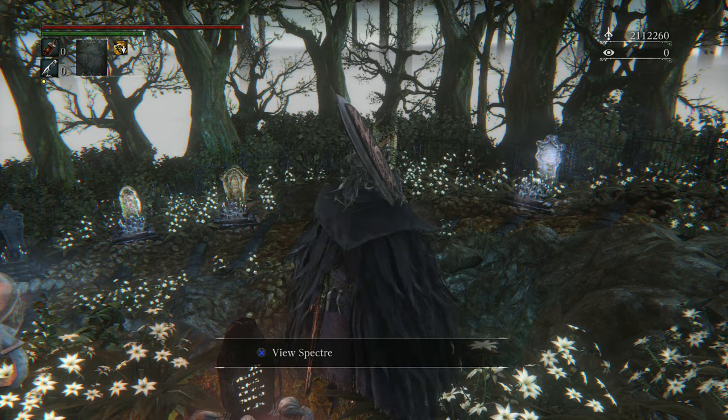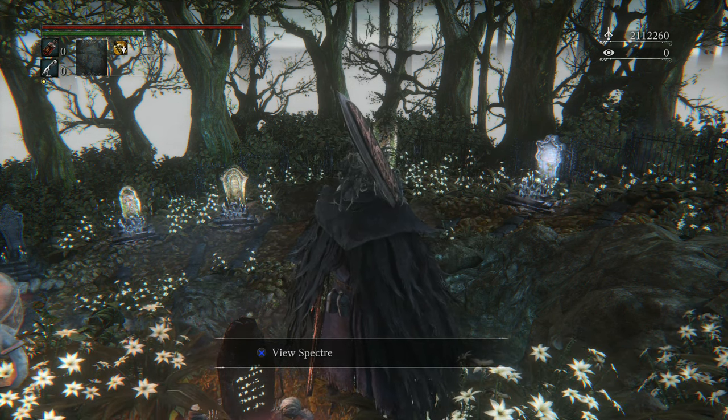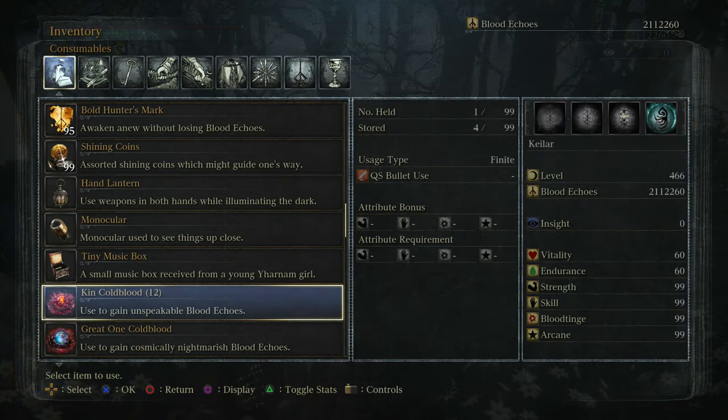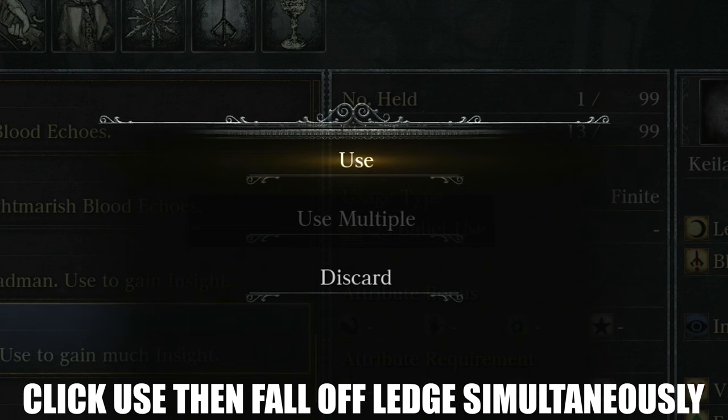For this next part, we are going to be tricking the game into thinking we are consuming a particular item which we are not. Head into your consumables inventory and hover over the use button for your Great Ones Wisdom. After clicking use, you then want to fall off the ledge, which will successfully cancel the consume animation.